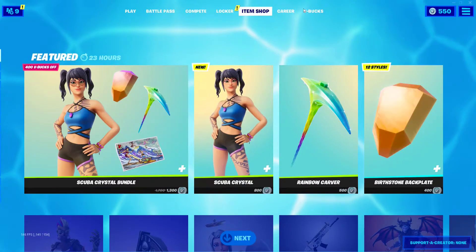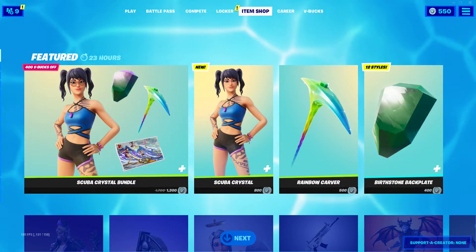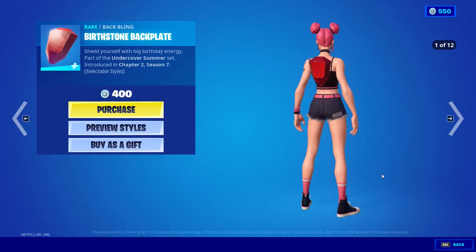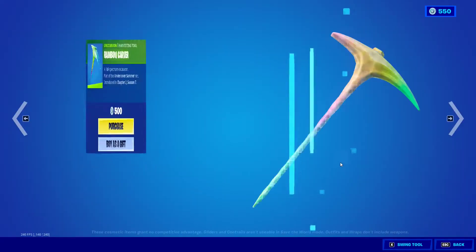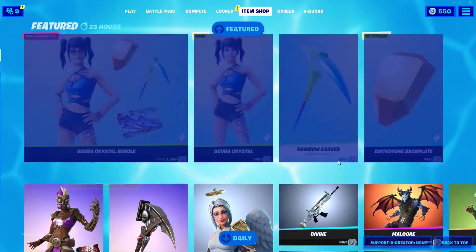Just to end it off, I'm going to go through the full item shop, since that's probably one reason why you clicked on this video. We've got the scrubber crystal bundle. We've got the back bling — that's a pretty nice back bling. And that's actually pretty nice too.